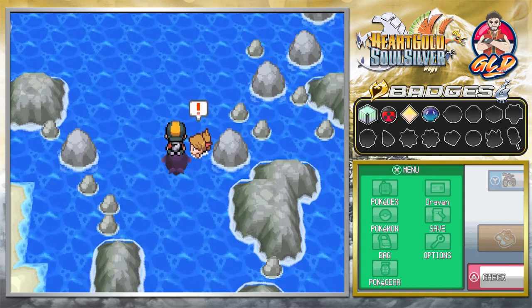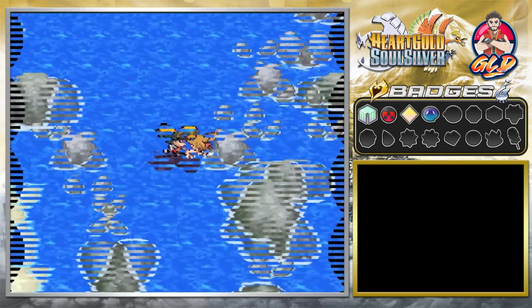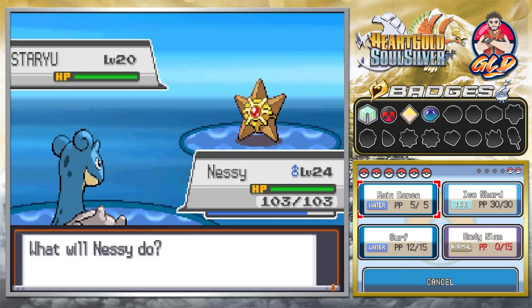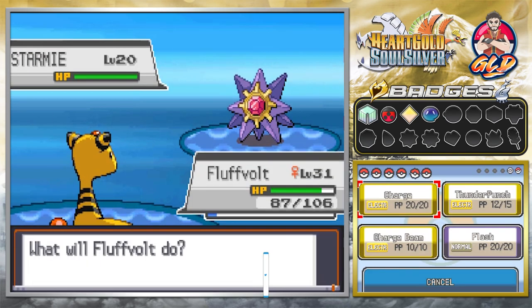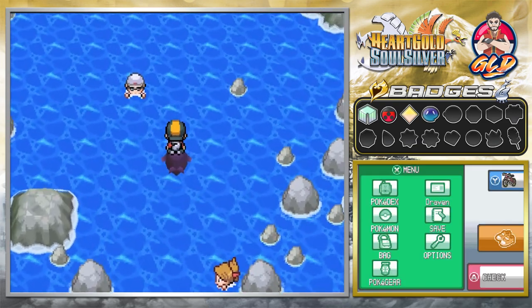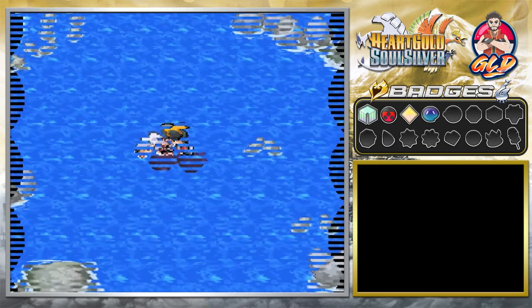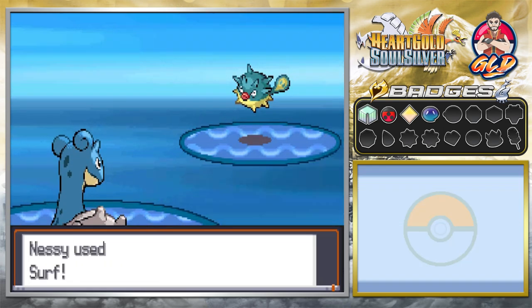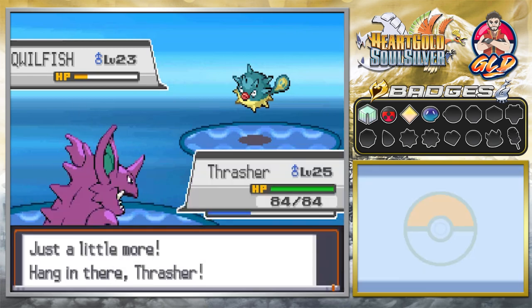There's another trainer — she says if you need a rest just tread water and keep on getting strong. Taking on Swimmer Caro: she's coming out with a Staru; surf attack, not very effective. She sends out Starmie so switching to Fluffbolt — charge beam and we've defeated her. Up next is Swimmer Burke; he's got a Qwilfish, surf attack incoming, he uses Rollout. Switching to Thrasher.